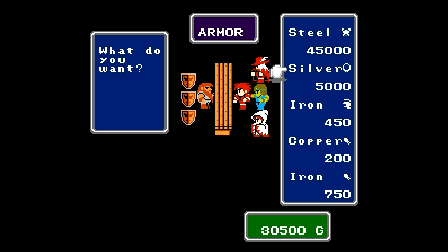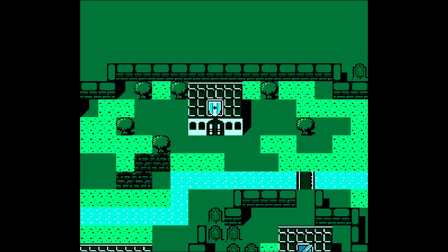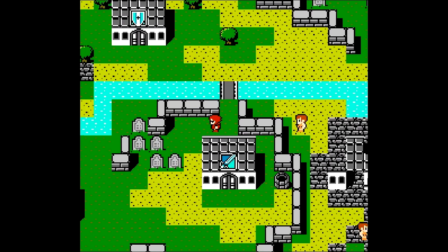If you have a mage that doesn't have the silver bracelet at this point, definitely pick one up. I have one on Hope and that's all I really need. Iron helmet, copper gauntlet, iron gauntlet - don't really need those because I already have some. And I almost bought something by pushing the wrong button - luckily I didn't have enough armor slots.